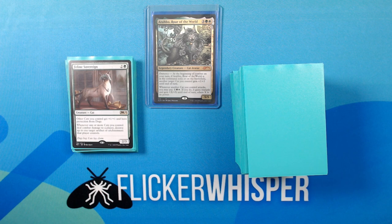Feline Sovereign — 2 Green for a 2/3 Creature Cat. Other cats you control get +1/+1 and have protection from dogs. Whenever one or more cats you control deal combat damage to a player, destroy up to one target artifact or enchantment that player controls. I enjoy how the art on this one insinuates that the cats are destroying artifacts by knocking them off of shelves.